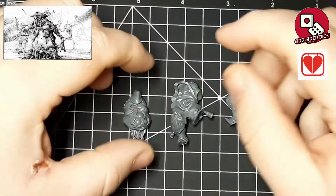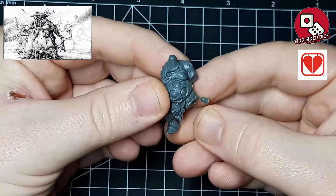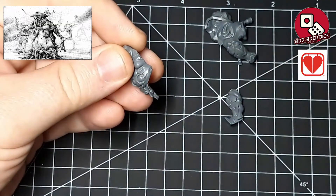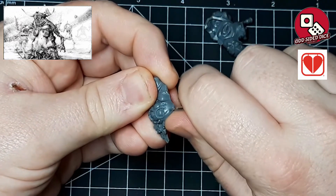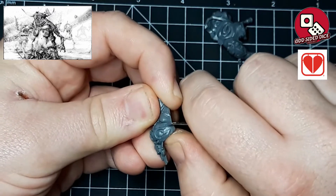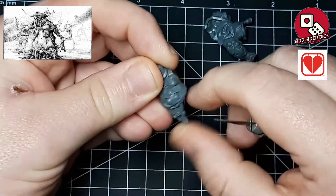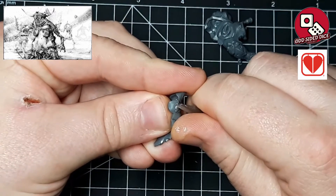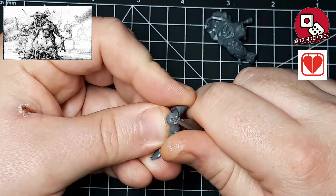Over the last few years the range of Nurgle miniatures from GW has enjoyed a bit of a spotlight from the design studio, and as such there's a wealth of models we can use as our base. One of the ones that a lot of people automatically turn to when doing conversions for a Chaos Warrior or Chaos Knight is the box of Putrid Blightkings. So we've pulled a torso and legs from one of these models to act as our base for the conversion.